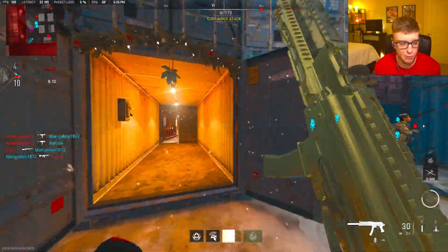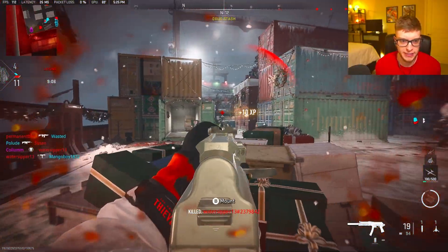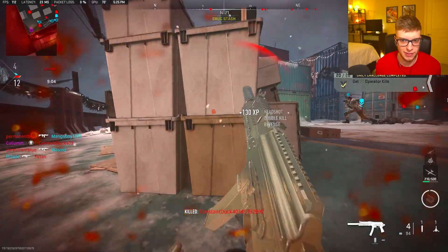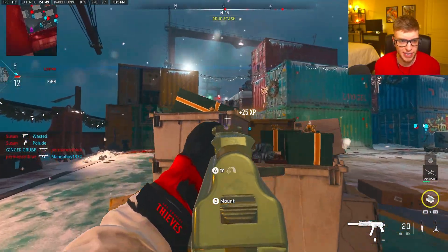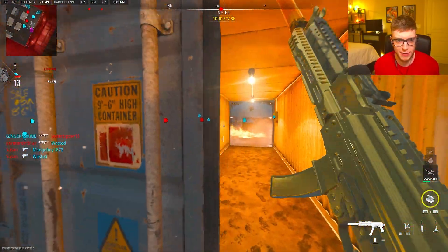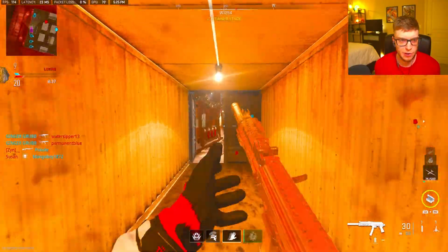I tried to drop shot right there and it didn't work. Come around here, there's a guy chasing us. Wait for this guy to come around the corner, reload real fast. Where are they spawning? Guy sitting behind the box — I can't really see when I mount up on this. This little finger glitch is kind of messing up my aim.